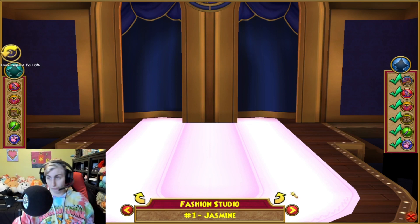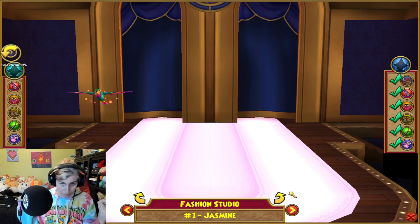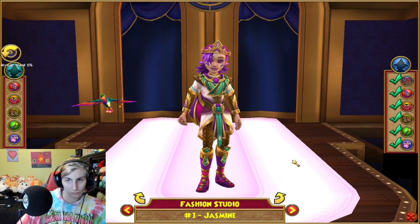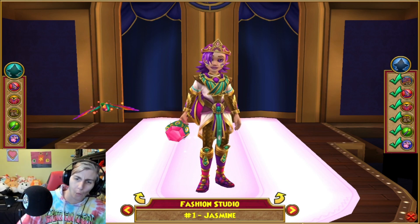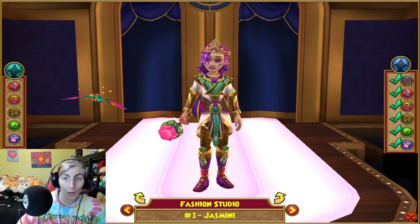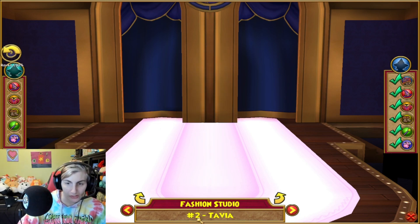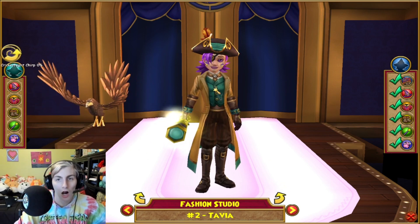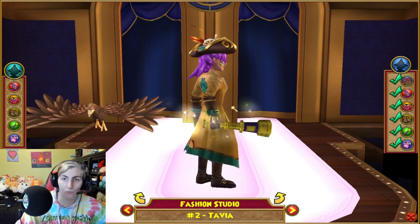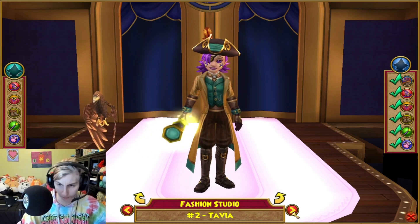Number one: Jazz. Let me see these outfits — we got a fashion studio! Number two is Tavia. Oh, I like this look! Oh, this outfit — oh, with the paw. It just gives me like Pirate101 vibes, no offense, it does. But they have a fashion studio.